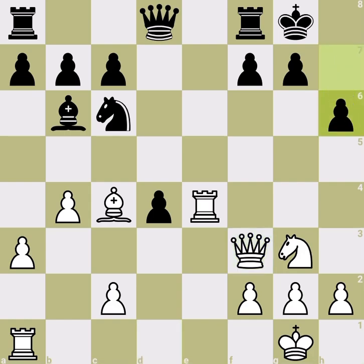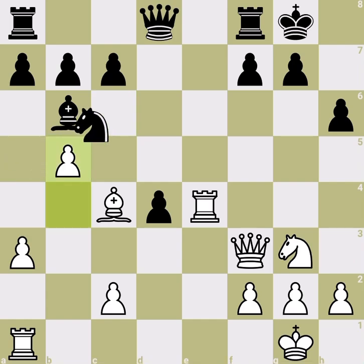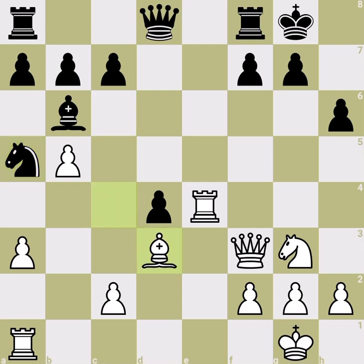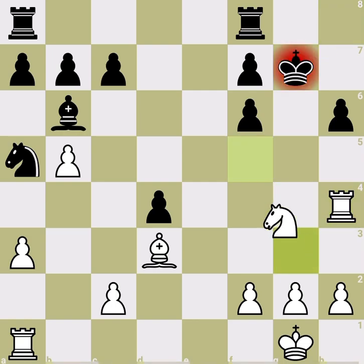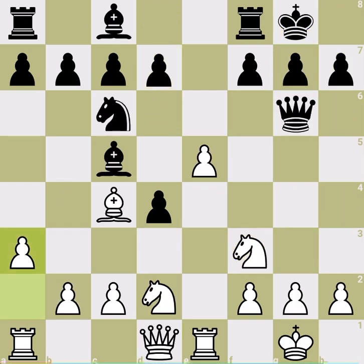I want to show what happens if black plays one careless move. First, kick the knight away — this is an important intermediate step because this knight defends many squares you want to use later. If black goes to e7, it blocks the black queen and you'll see why that's bad. Attacking the bishop is not healthy for black because the bishop wants to move to d3, where together with the queen it attacks h7 — a deadly threat. Black can offer a queen exchange, but white accepts and wins everything in black's territory.